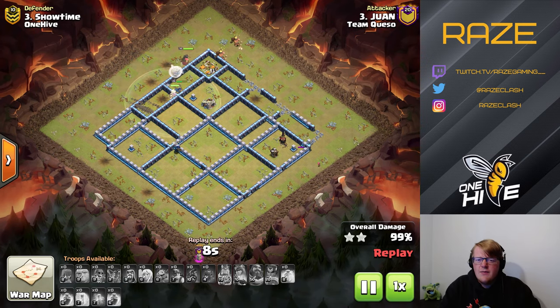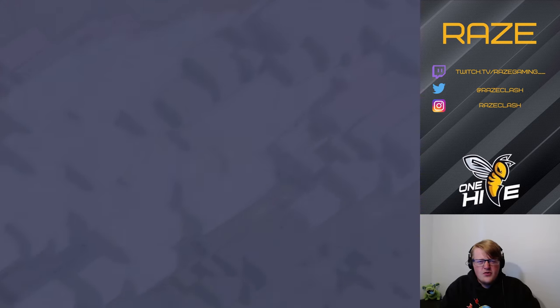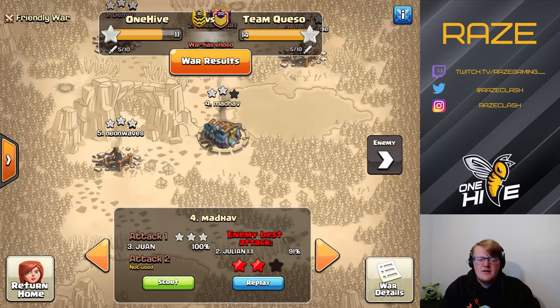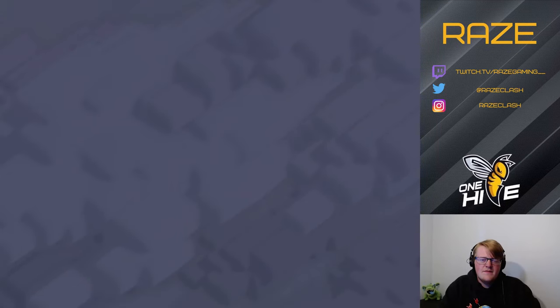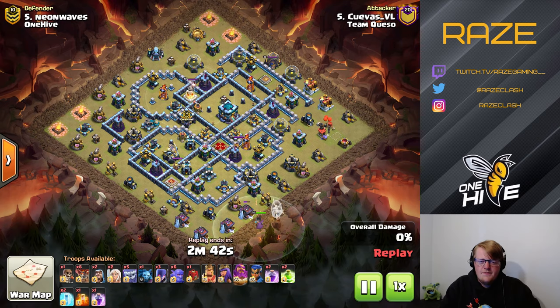That's three hybrid attacks from Team Queso — they left a little builder hut on the right side, but with plenty of time remaining that wasn't a concern. One more Team Queso attack to look at: Cuevas onto Neon Waves. This one is not a miner attack — it's actually a yeti smash, and it's going to be a warden walk yeti smash as well.